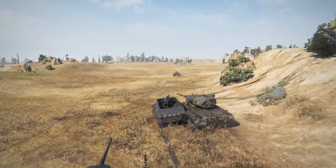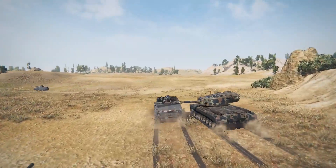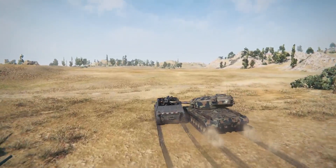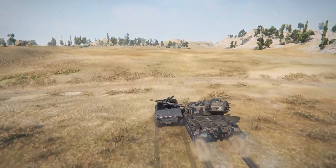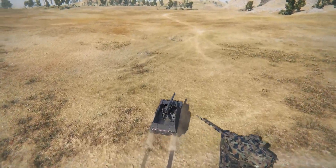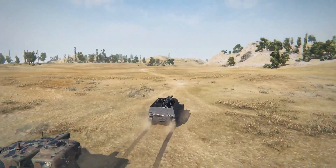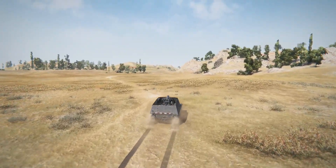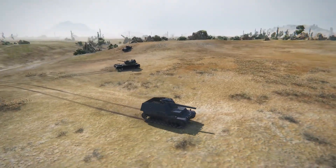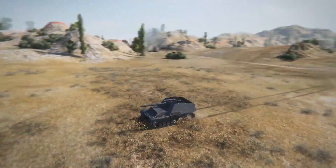It appears that Ratty is moving to one of the further east positions, which is quite a problem because Ratty 29 must head south. The T29 is crossing behind — that's probably the best thing to do — while Ratty is going off into the other corner.